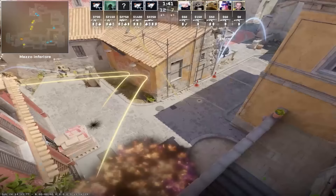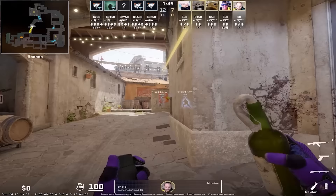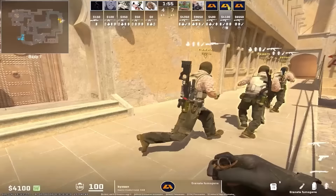Furia used this smoke from spawn that lands in the corner and allows them to take fast banana. Cello will moly sandbags, while Art will flash wall two times. Here's the flash that Art is using. You can see that it's going to land on the top left roof and it won't blind his teammates.